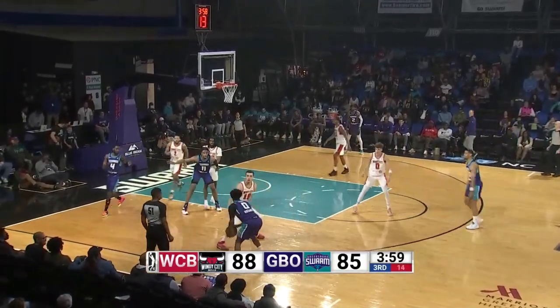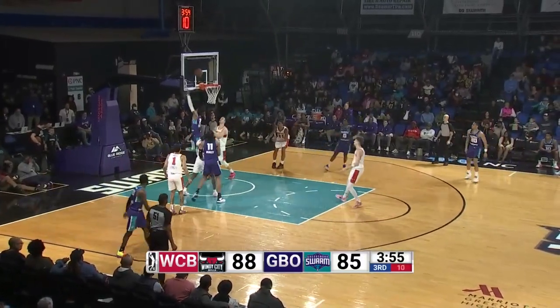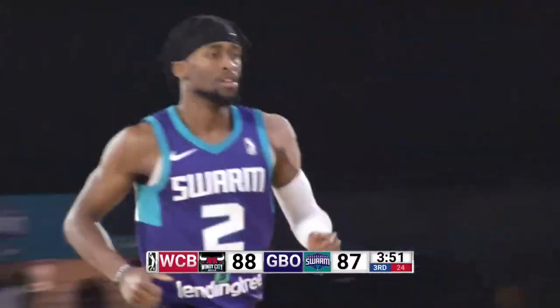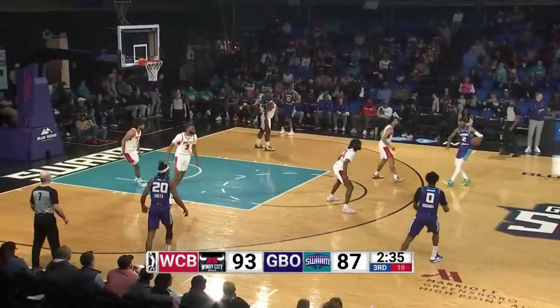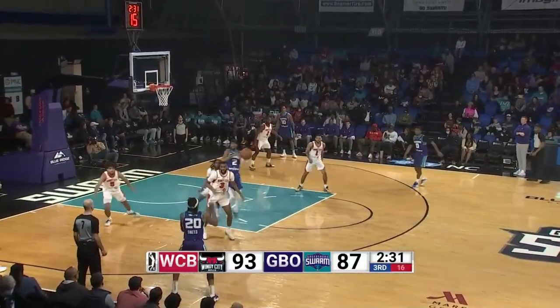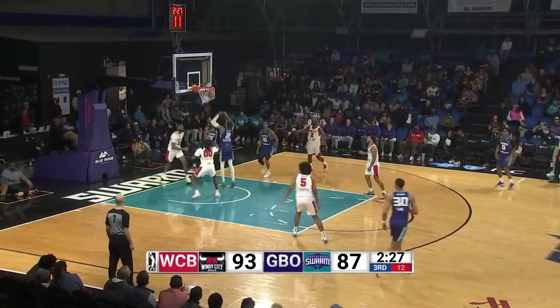Exactly four minutes to go in the third quarter. Higgins for the Swarm, left angle, puts it on the floor, drives down the lane, bounce pass to the side to Simmons — layup, good! Kobe Simmons — he has 22! Here's Simmons at the top of the key; the scoreboard is still wrong — it should be a four point game for the Bulls, not a six point lead. Driving in the lane is Xavier Snead and he puts it in for the Swarm.